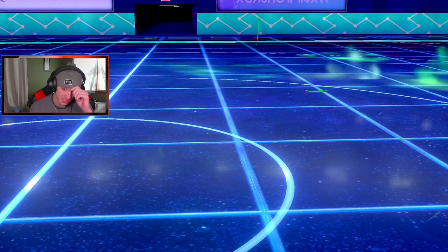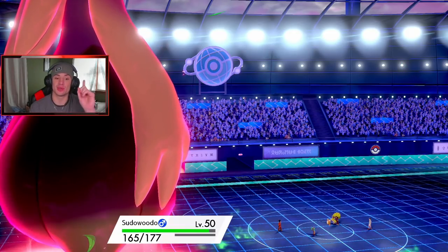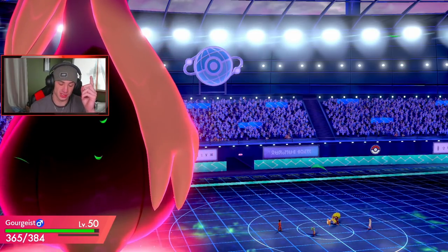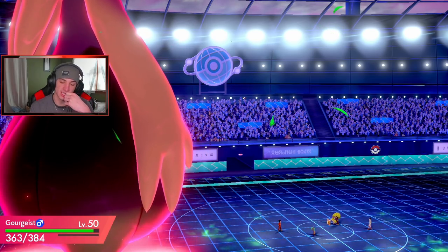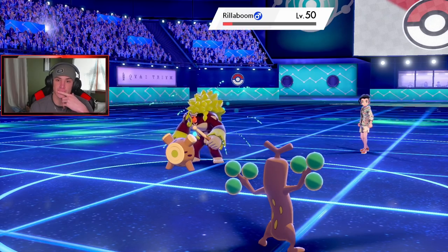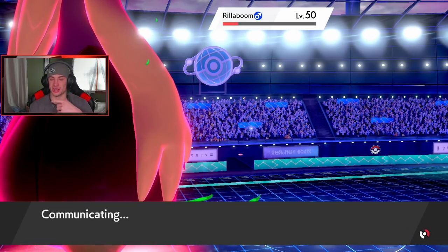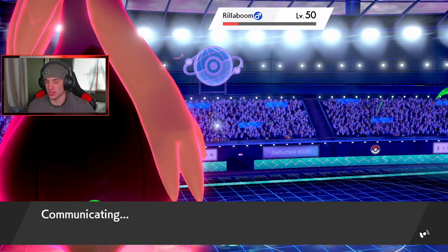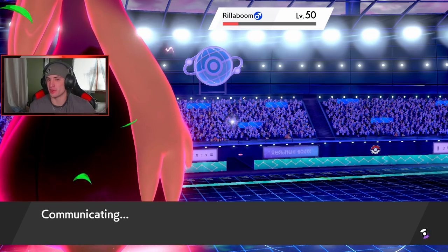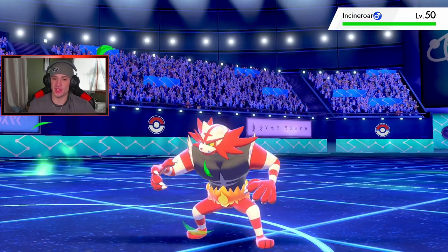Coalossal should be dead, so if I lose this match because of Coalossal coming back in here I'm gonna cry a little bit. We have one more turn left in Trick Room — really nice. Oh, I do have Sucker Punch! Sucker Punch on the Rillaboom — Sucker Punch should come out first because we are in Trick Room so that makes us the fastest. Where's he gonna Fake Out? I think I have to go for it — it's a little tougher without Protect on Sudowoodo.